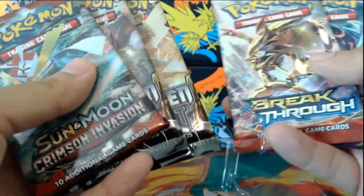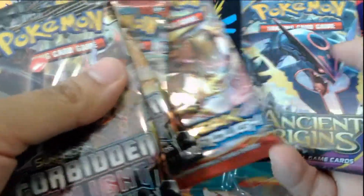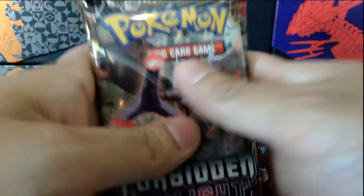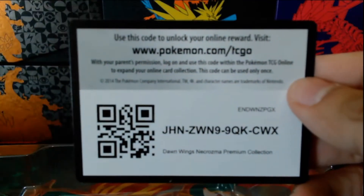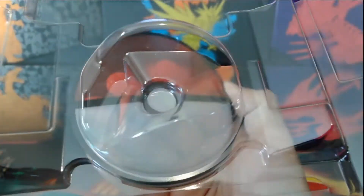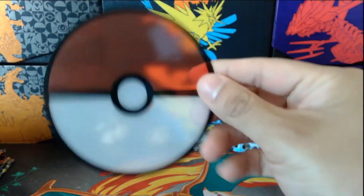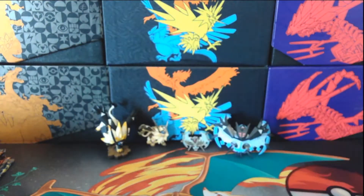Up next are the booster cards — looks like it's the same as last time. We get two Forbidden Lights, one Crimson Invasion, a Breakthrough pack, and an Ancient Origins. Here is the code for you guys, enjoy. And then the best part of this collection — it's a Pokémon coaster. I don't think it's an actual coaster, but it's still pretty cool.